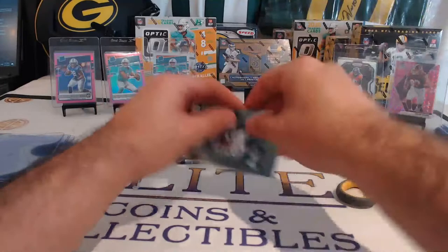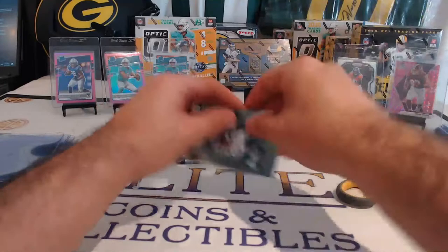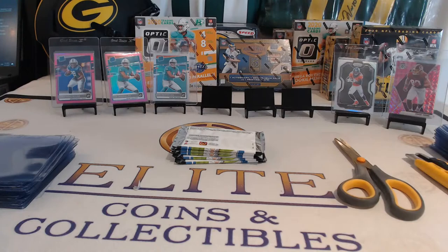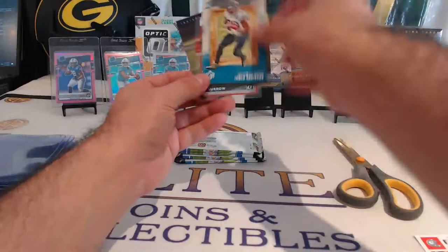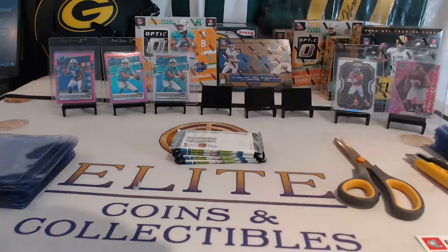Juju, Michael, Patrick — Jalen Hurts! Sorry guys and gals. Jalen Hurts — Dynagon, nice hit, Eagles. James Robinson and Justin Jefferson with a Joe Burrow rated rookie clear — nice hit. Acetate Burrow rated rookie. Burrow — there we go. It's a clean looking card, I like that.